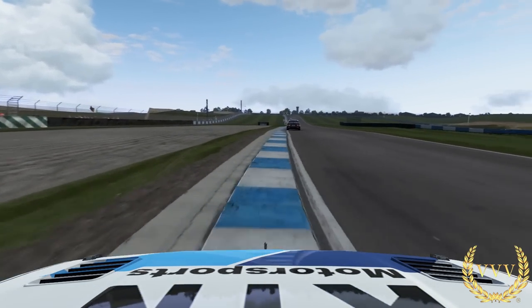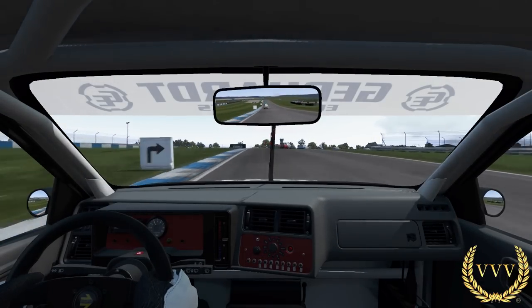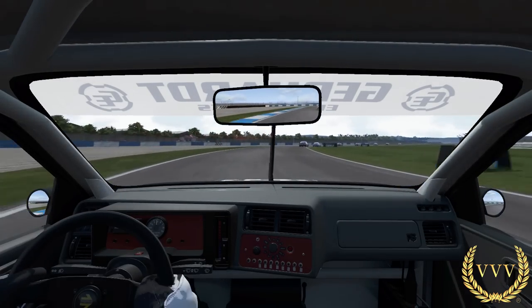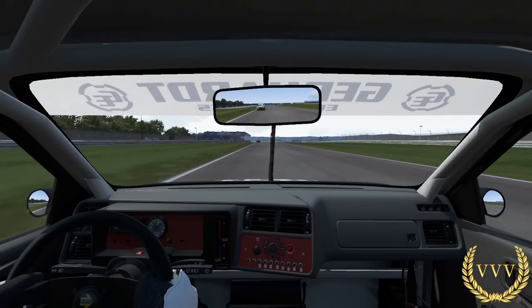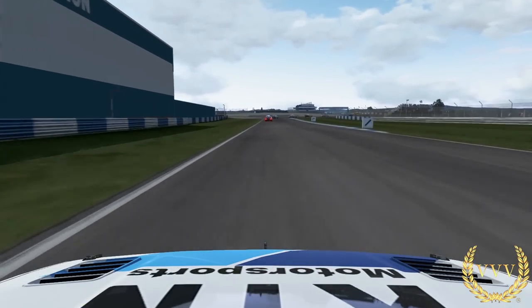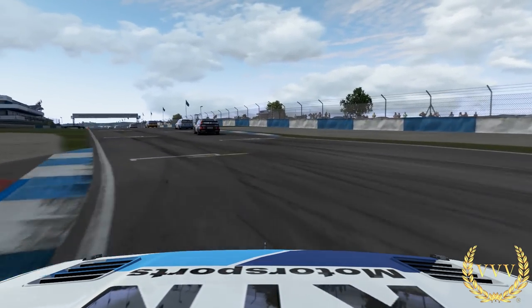Bonnet cam is what I was using for the race, and you can also see this middle-of-the-car camera — a bit like what you'd see on TV. It's quite nice because it gives you a view out of both sides of the car, a nice wide angle. If you can get used to it, it's probably a very handy view to use, though you do have a lot in your way so it's not as practical. Bonnet cam is always dead handy racing through the chicane.